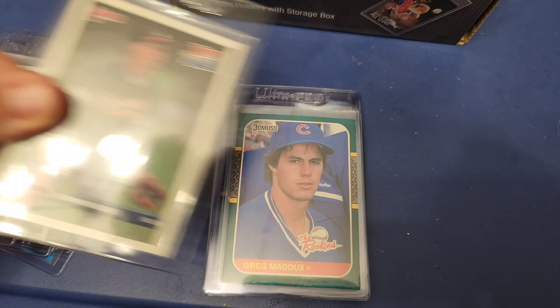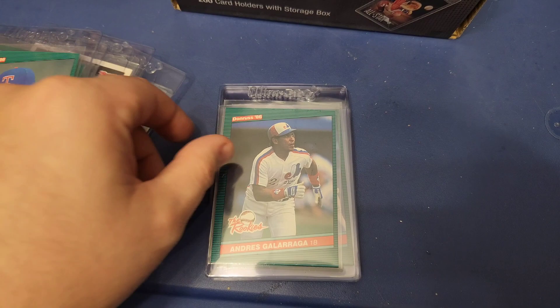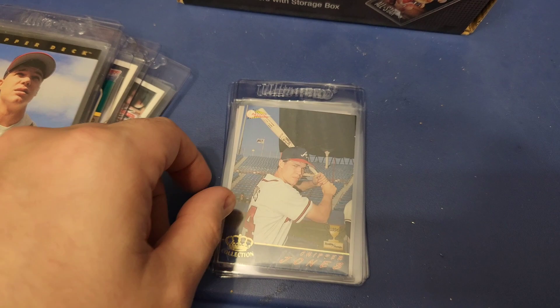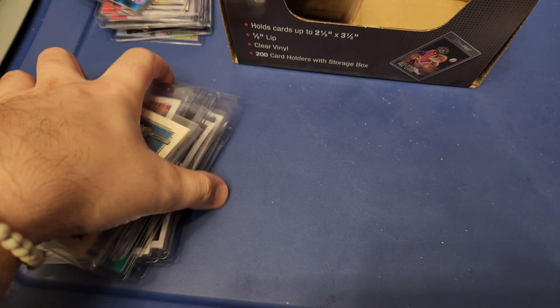We got a Rated Rookie Donruss. Greg Maddux the rookies. Mark McGwire. Fred McGriff. Ruben Sierra '86 Donruss. Andres Galarraga. Jose Canseco. Some more Chipper — like I said, there's going to be a lot of them in here. I found a Topps Gold — I think it might be this one. I'm not sure, it's kind of a Topps Gold, I have it somewhere. I think I might have put it in an actual top loader.